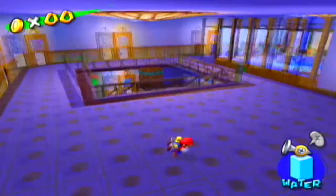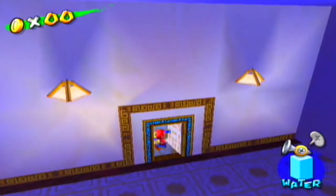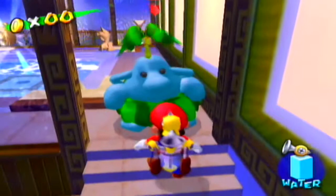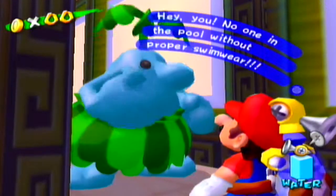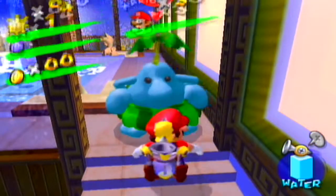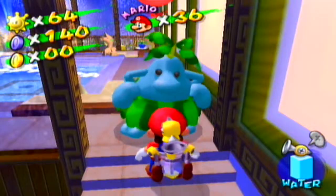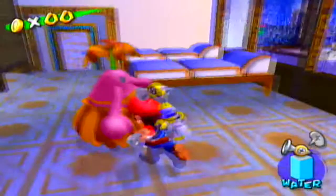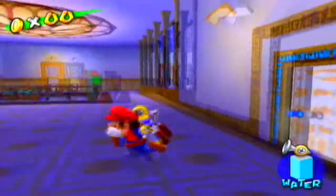The shine sprite can be found above the swimming pool — easy pickings, right? But a hotel employee says: 'No one in the pool without proper swimwear!' So just because I'm not wearing swim trunks, you're going to guard me from getting the shine sprite? How totally unfair! I guess we're going to have to find another way to get the shine sprite.